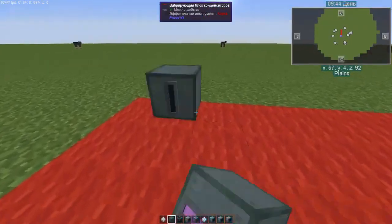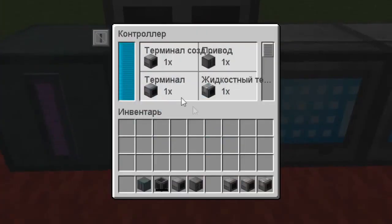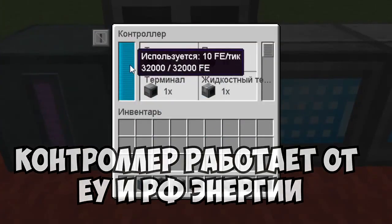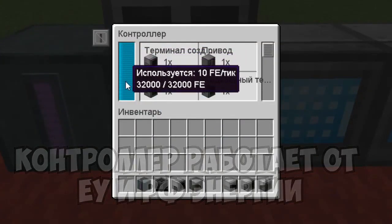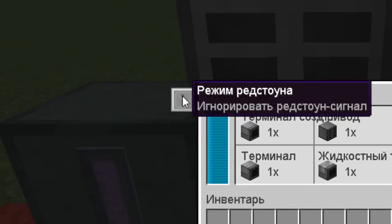Let's build a simple system and figure out how it works. The brain of our system is the controller. In it, we can see how much energy is in it, how much each mechanism consumes, and their number. You can also configure its operating mode from Redstone, as you can see.